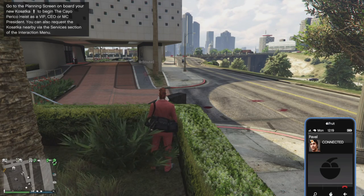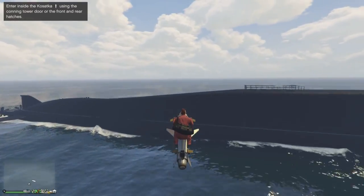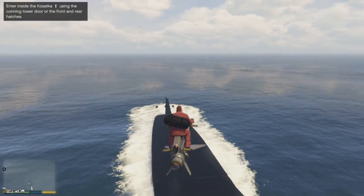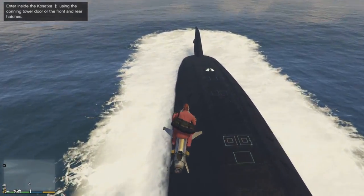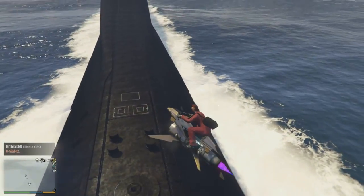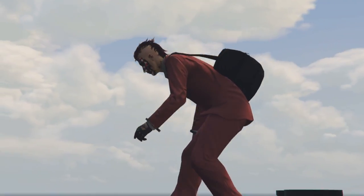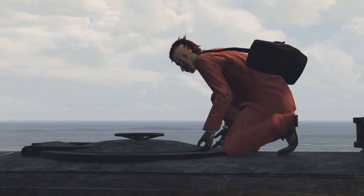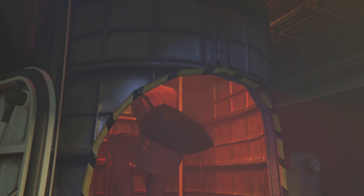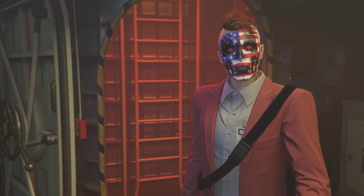Let's check out going to the sub — as you go out, it ascends from the depth, which is pretty dope. Just find a place to park your vehicle and get out there. This thing is huge. Go to either the bow or the stern of the submarine to get in — it's real simple, just hit the arrow key.